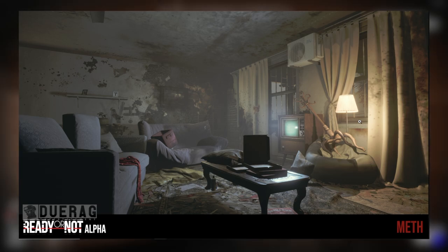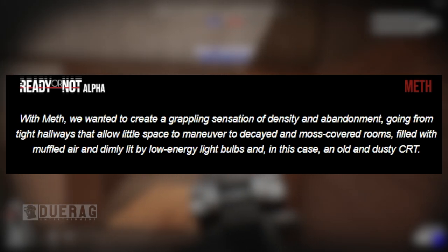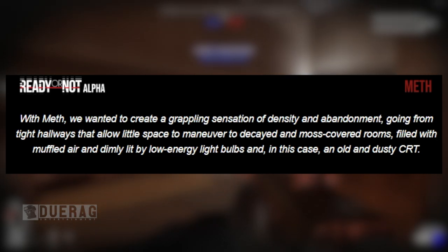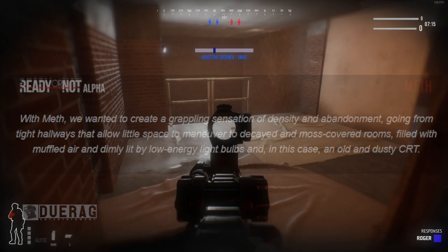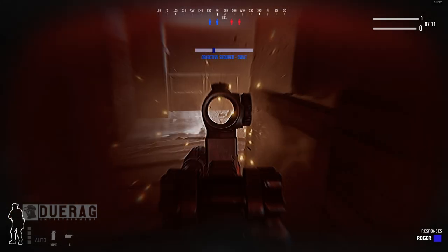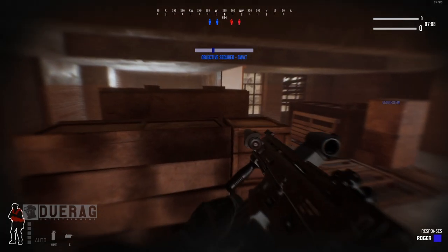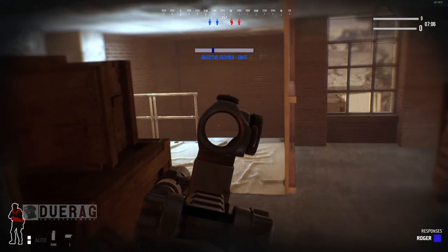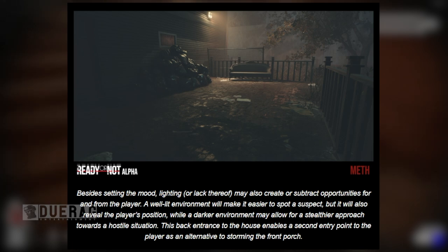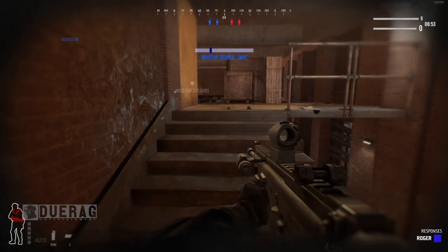They continue: 'With Meth, we wanted to create a grappling sensation of density and abandonment, going from tight hallways that allow little space to maneuver, to decayed and moss-covered rooms filled with muffled air and dimly lit by low energy light bulbs — and in this case, an old and dusty CRT' — cathode ray tube, basically a tube TV. The update also notes: 'A well-lit environment will make it easier to spot a suspect but will also reveal the player's position, while a darker environment may allow for a stealthier approach.'